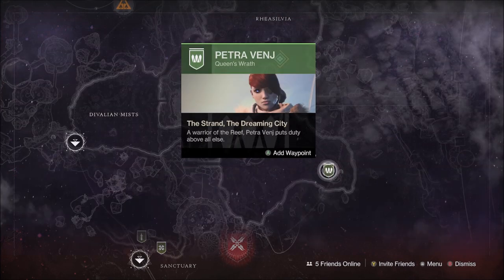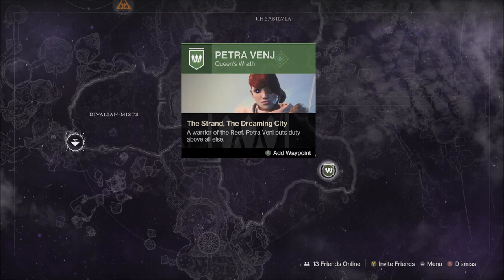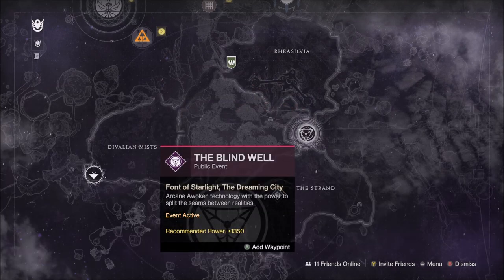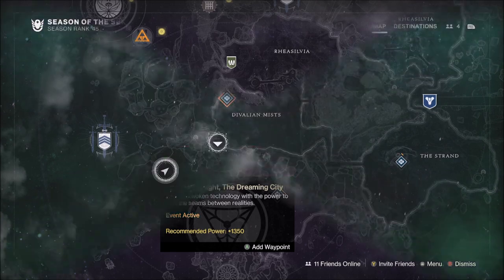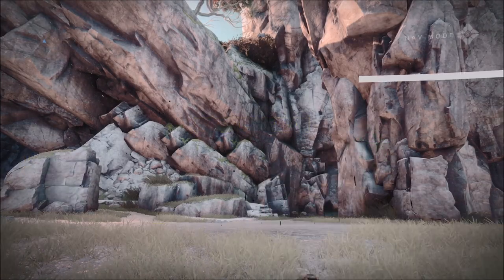The Dreaming City this week is at a Weak Curse level, which means Petra Venj can be found in the Strand and has the Broken Courier mission for the next week. The Blind Well features Scorn enemies and the Plagues Sycharas and Varcas, with Agronor's Abyss being the Ascendant Challenge, located in the Bay of Drowned Wishes Lost Sector.